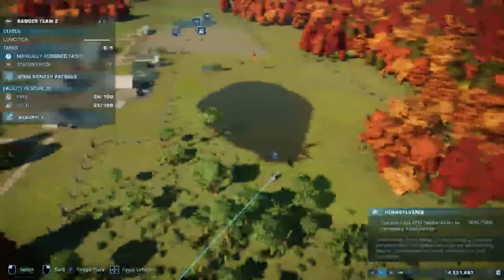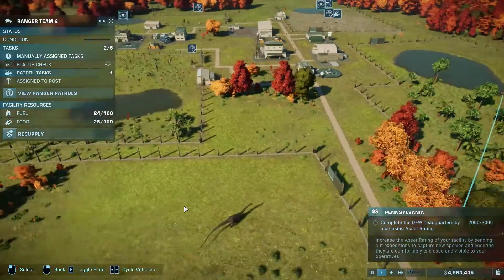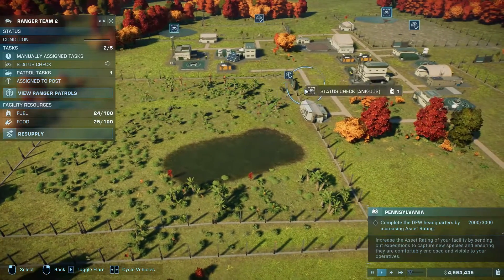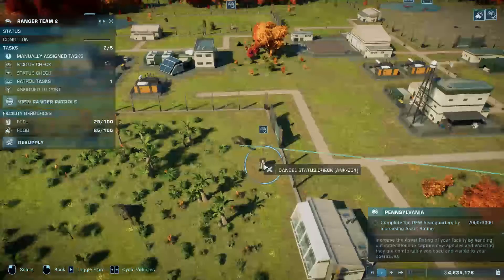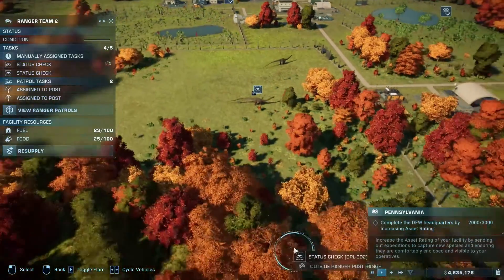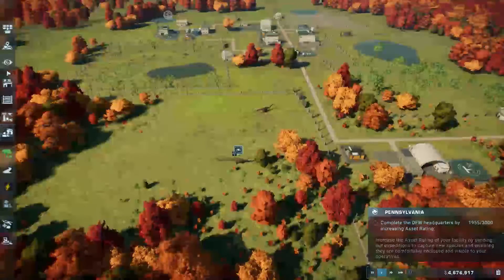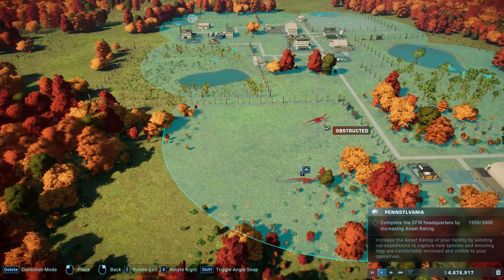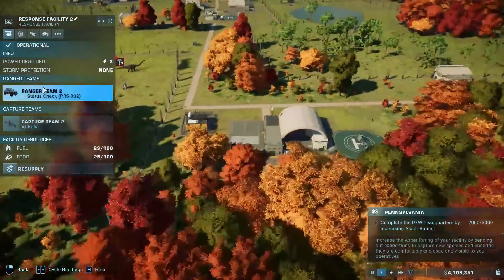I need to add the tasks — assign that patrol. Move Ankylosaurus — I need to get this. Assign it to that one. Then we need to build one here. I can never remember where they are. Build one here and then this guy can patrol. I need to also build a ranger post here and assign it.